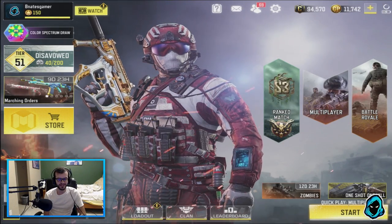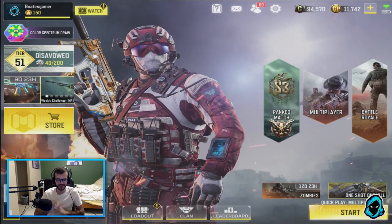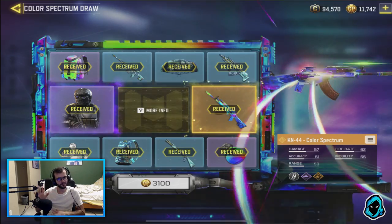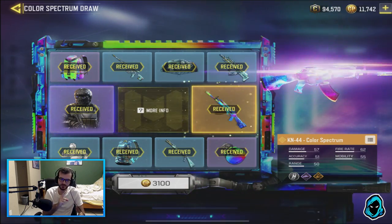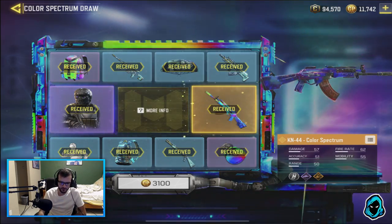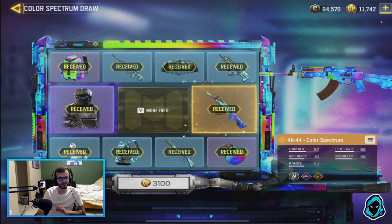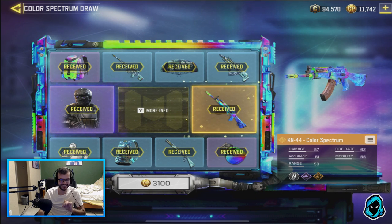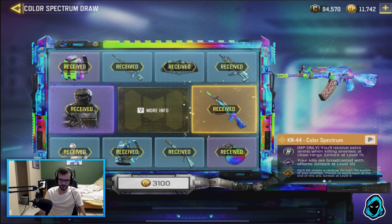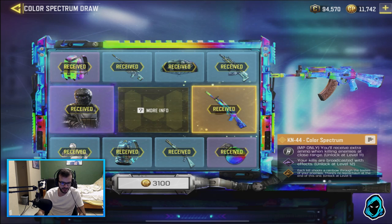Hey guys, welcome back with another Call of Duty Mobile video. Today we got some awesome stuff. First, there is a brand new lucky draw — and there is an upside to this. There is a brand new weapon, the KN44, which originally was in Black Ops 3. I tried one game with it already and it's insane. This is the Color Spectrum legendary version — it gives you extra ammo when killing enemies at close range and has a rainbow kill effect.